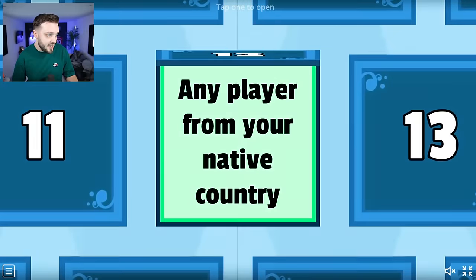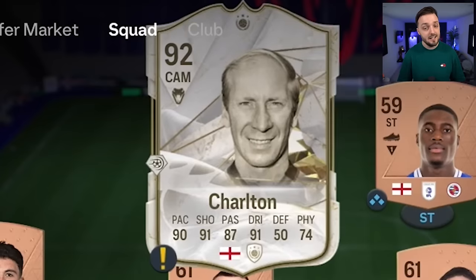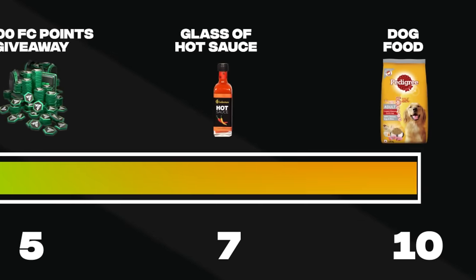The first upgrade to the team is any player from my native country. As I am from England, I'm going to go ahead and buy Sir Bobby Charlton, and he's our first player in the team. I only get five chances with each letter to score. If I fail, I get one fail point. The more fail points I get, the worse the forfeits get.